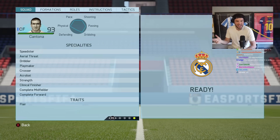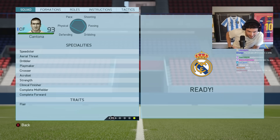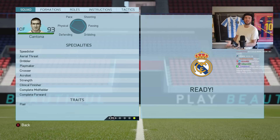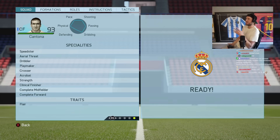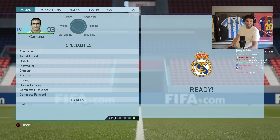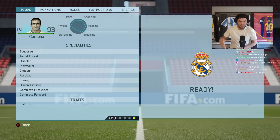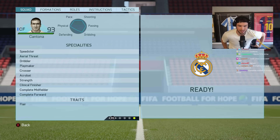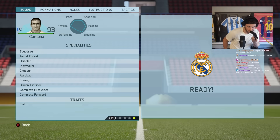Messi and Ronaldo had six specialties - this guy has five... ten specialties! I completely forgot about specialties. That's why when they were introducing play styles I was like 'I know this is a reskin' - I literally knew it. I couldn't remember because they got rid of them. I don't think specialties were in the game after 16 - I think FIFA 17 just went straight to traits. Aerial threats - that's basically aerial plus crosser.